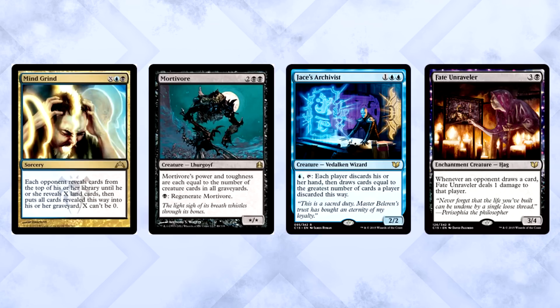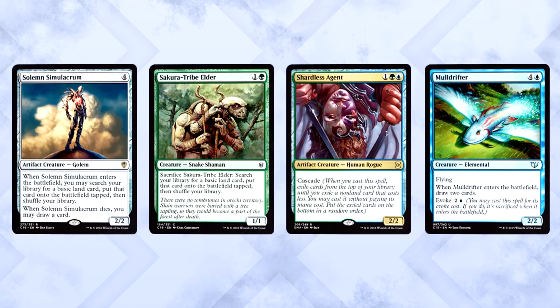Last upgrades to the pre-con itself: we're looking at consistency upgrades. Things like Solemn Simulacrum, Sakura-Tribe Elder, Shardless Agent for hilarity, and Maul Drifter to abuse cascade even more. Good stuff.